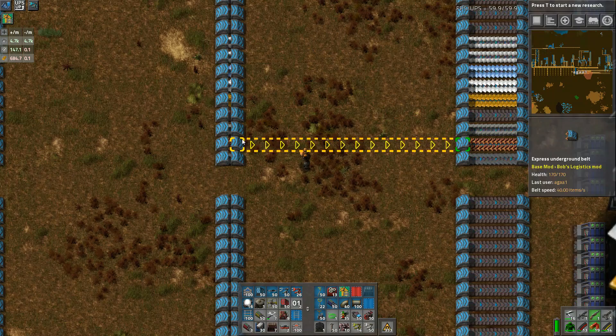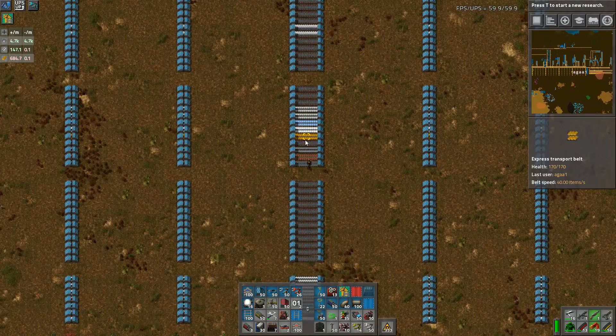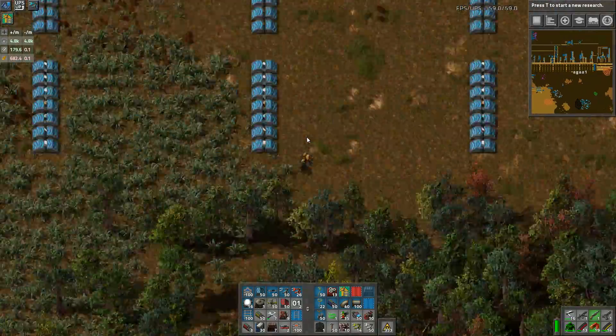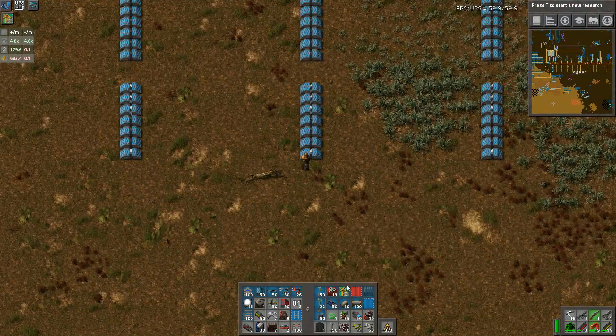How many undergrounds have I got - a hundred. Should I run down here and start placing them? Yes, yes I should because we're actually going to fill up everything here. This is beautiful - all of them have been placed and I still got over 50 in my inventory. There we go, all those guys are good. Why are you not getting through? There they go, they're coming through now - the wood's coming through. You can really see it doesn't instantaneously go - it still takes the blue belt amount of time.